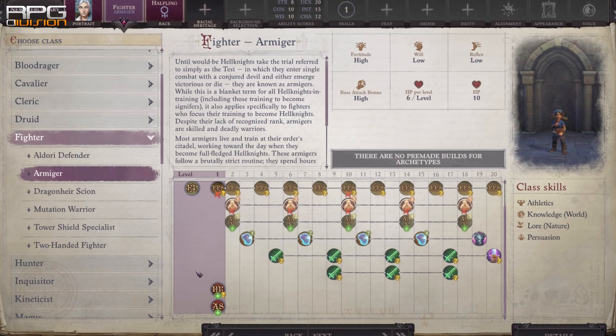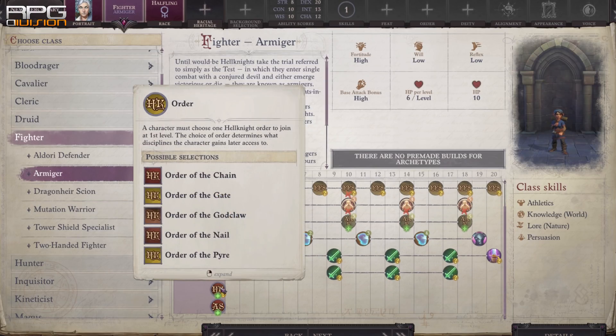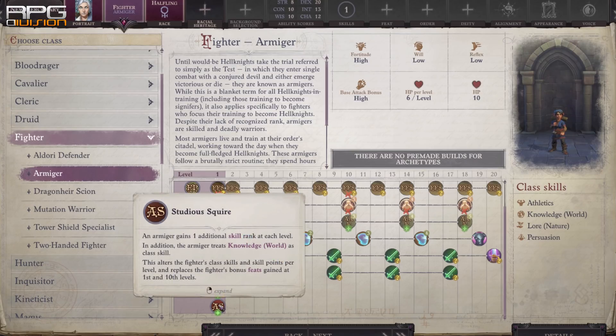A couple of levels, or even 5 if you wish, into Armiger is also quite good. You get Armor Training, better will saving throws, and an order choice.